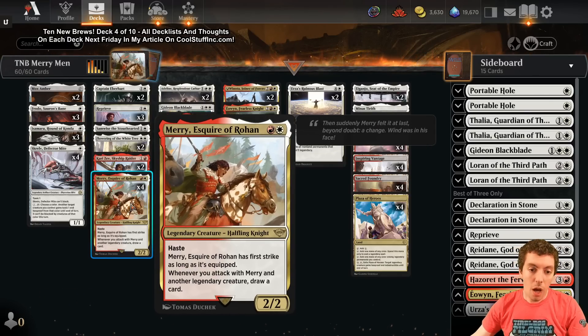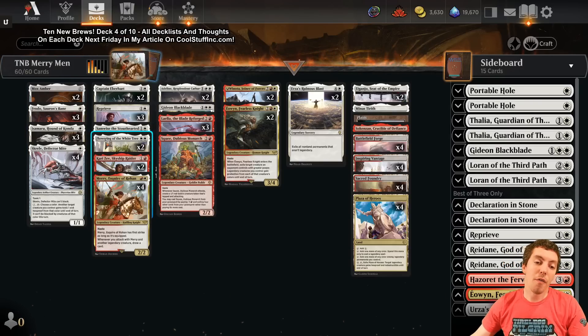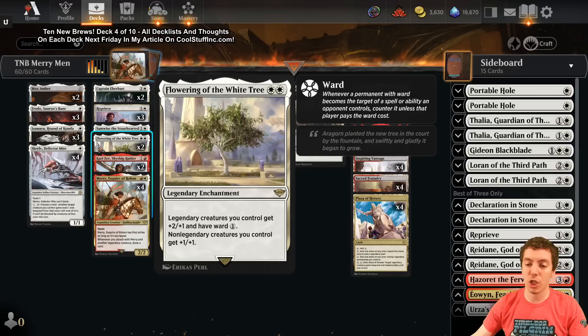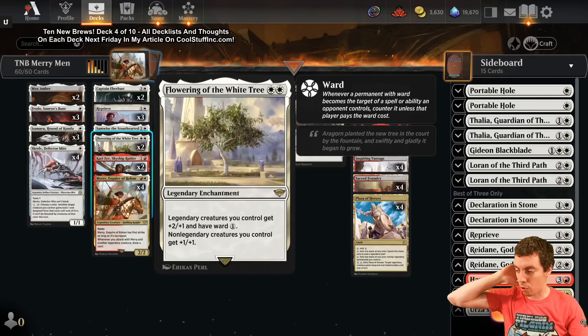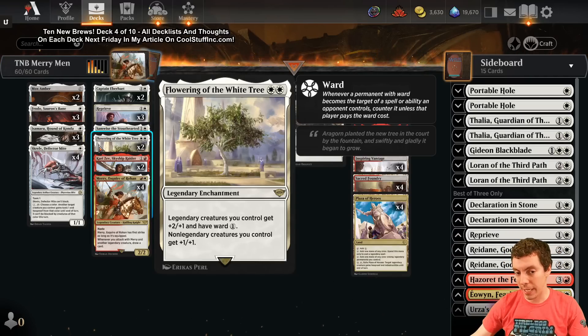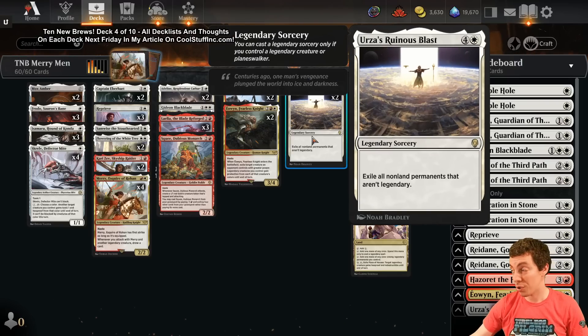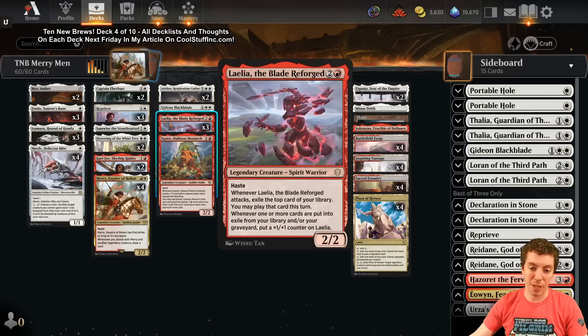Merry is affiliated with legends, so we get to play Mox Amber, which is a very powerful card if you can get it to work. Flowering the White Tree - I called this a trap card in my set review, but we're trying two copies. The best legend payoff here is probably Urza's Ruinous Blast - a legendary sorcery at five mana that exiles all non-land non-legendary permanents. It's essentially a one-sided board exile, and we're playing two main plus one in the board.